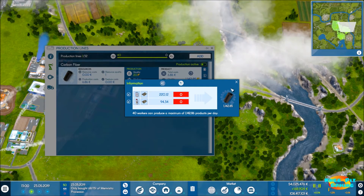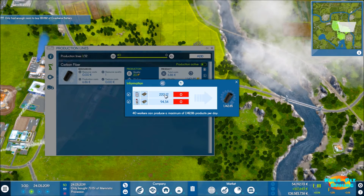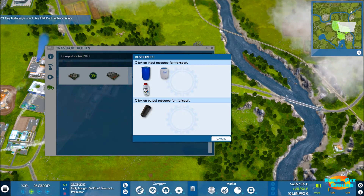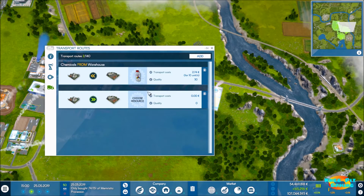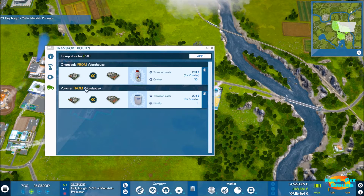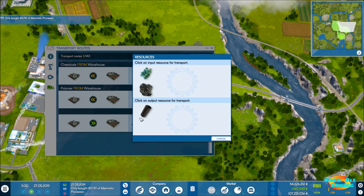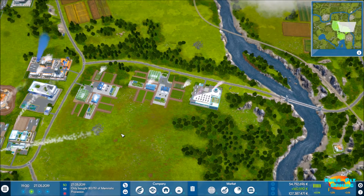The info button tells us our required resources — polymer and chemicals. No problem at all. Transport routes: chemicals are in the first warehouse, and polymer is also stored there, so those raw materials are taken care of. Our final product, carbon fiber, goes to the second warehouse. Now we're done there and ready for our composite rubber chemical factory.